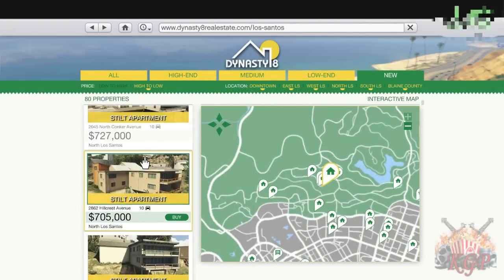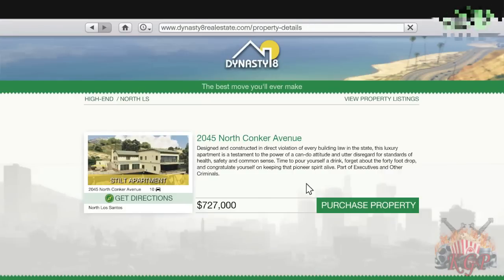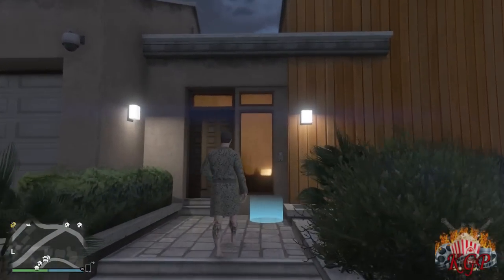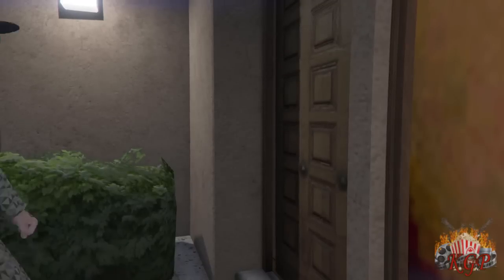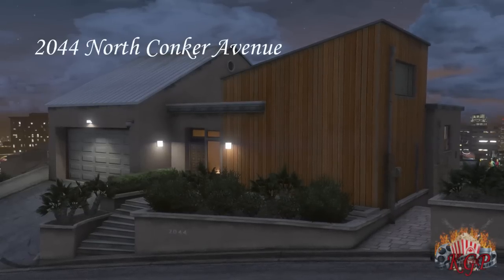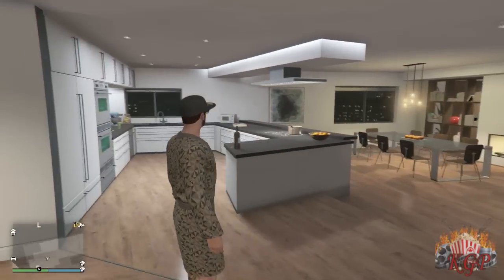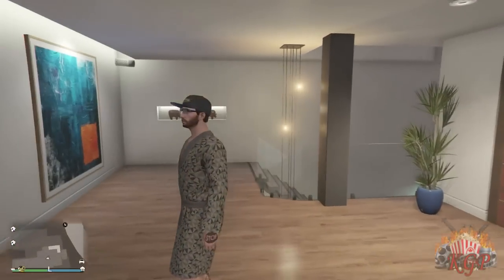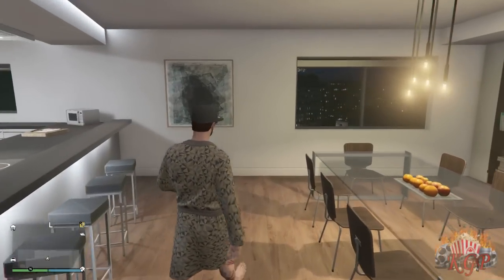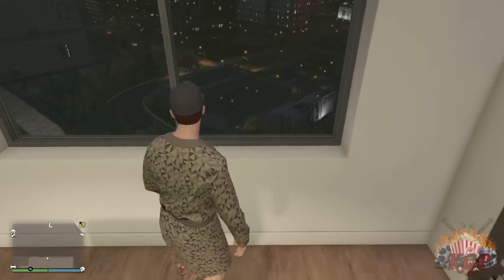So what I did is I purchased up two of the apartments. The first one I purchased was one of the ones that everybody's been talking about before the update even came out. I wanted to see what it looked like inside. This one is 2044 North Conquer Avenue, up in the Vinewood Hills — it is one of the stilted houses. Right when you walk in, you'll notice on the left-hand side you've got your full kitchen, your stove, everything. There's a radio in there and you have the juice so you can drink the green juice.